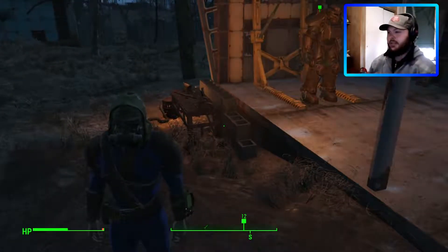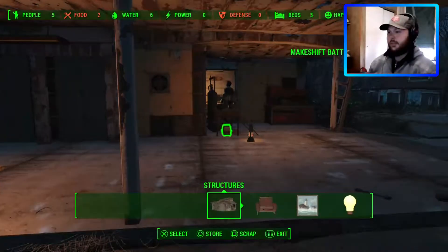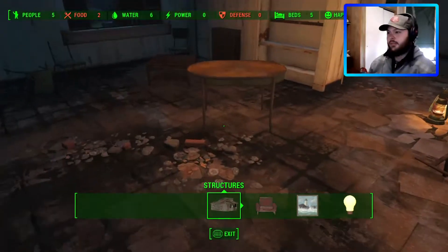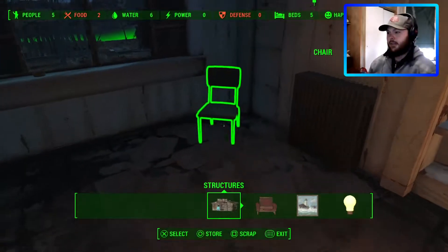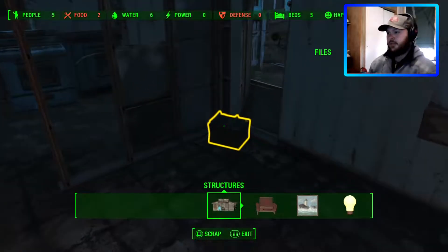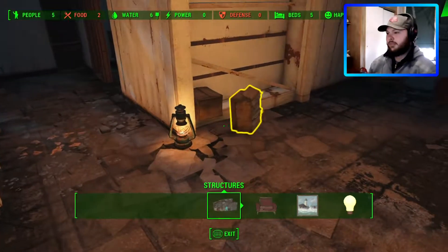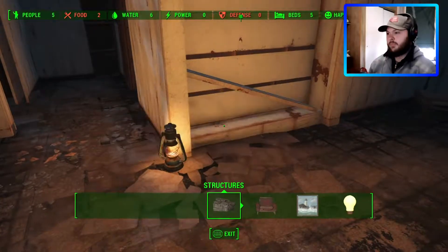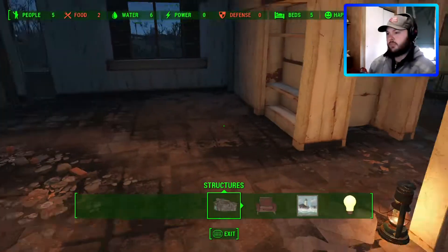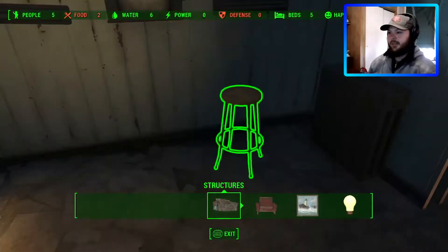Power armor looking good. Actually, I can scrap that. Weapons station — I guess I didn't go through here to scrap all the stuff. I need supplies. I guess now I would be able to finish the door at the other settlement.